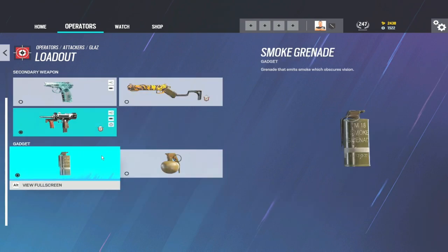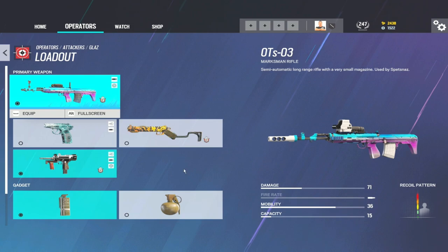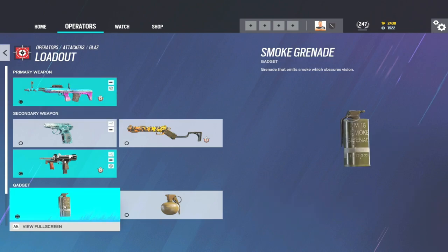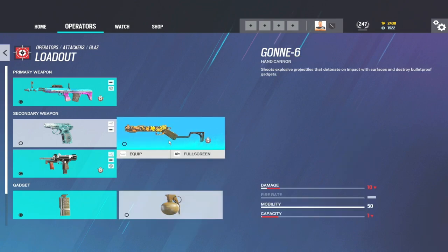Moving onto the secondary gadget, you've got smokes and frag grenades. Frag grenades are massively in the meta at the minute in Siege, however one of Glaz's main abilities is his scope can see through smokes, which we'll come onto shortly. The thermal side of his scope means he can see through smokes, so I personally still take smokes because it gives you that ability to see players through smoke. But nades are just unbelievably good at the minute — up-nading is like the flavour of the month and I'm getting killed through floors with grenades all the time, so it's a real tough one.